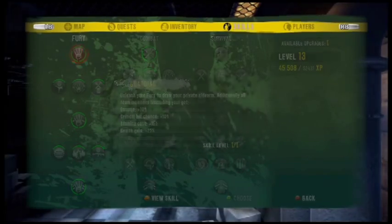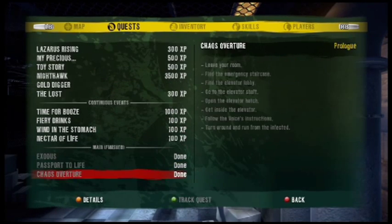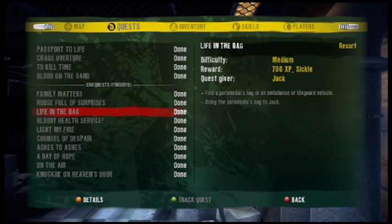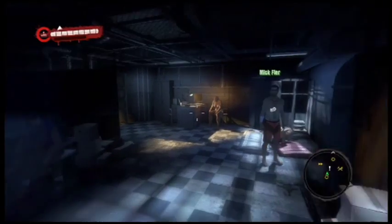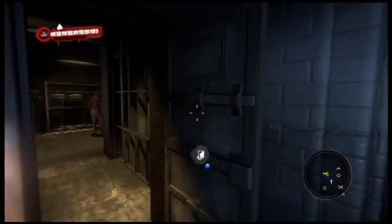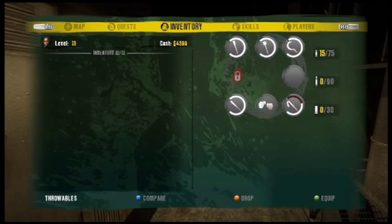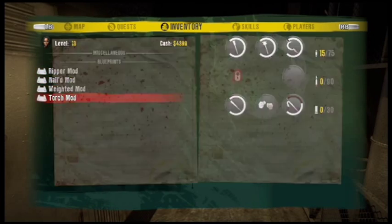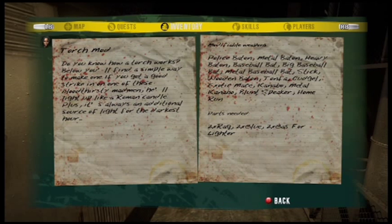It's easier to just finish the Council of Despair quest. Once you do that, go back up to James and he'll give you some money and the torch mod. You'll want to pick up the torch mod and apply it to a weapon.